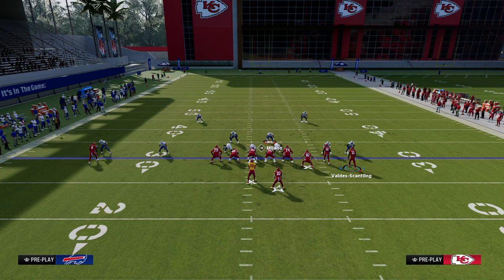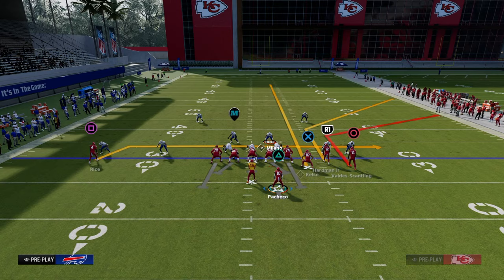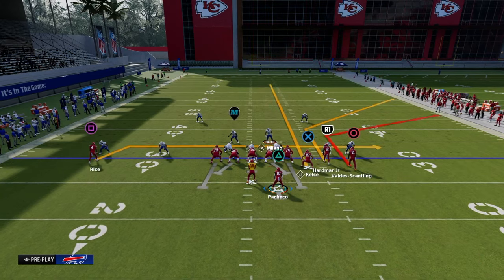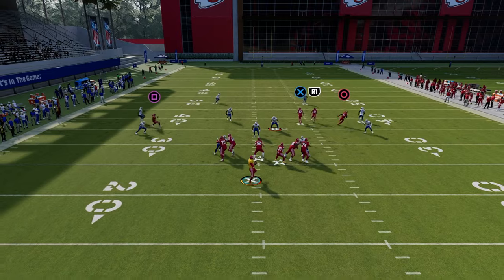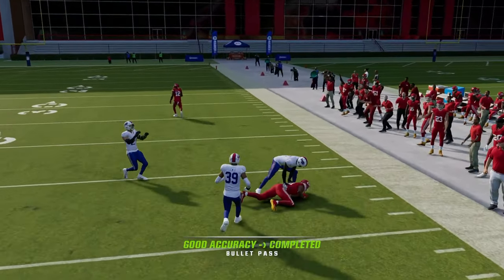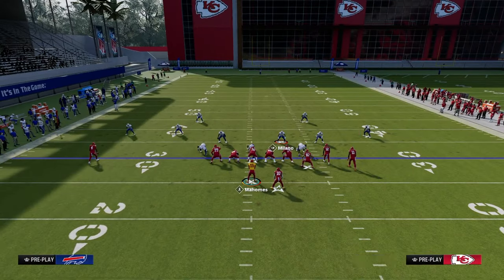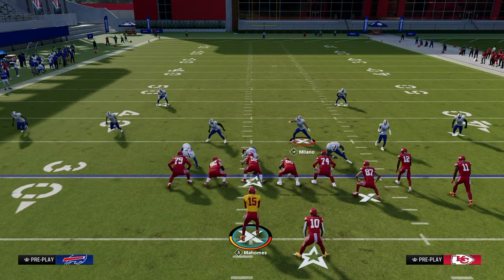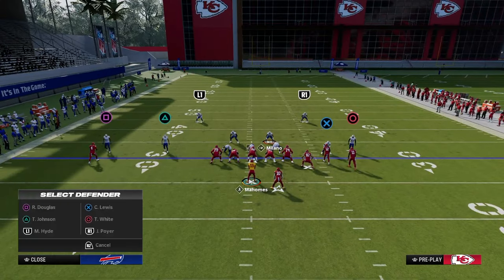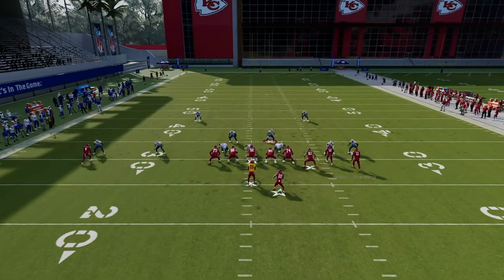Your main read on this play: first read is you're going to peek this drag — if it's available, throw it. But if not, you're going to work your double corner. Against cover four or cover three, the short corner is going to be open. One quick tip: notice that I'm running this formation with my bunch set to the wide side of the field. You always want your bunch to the wide side of the field unless we otherwise say.